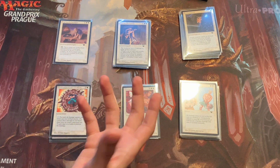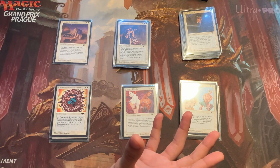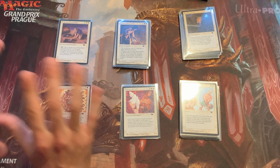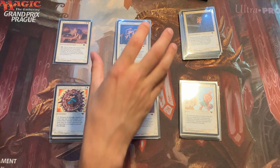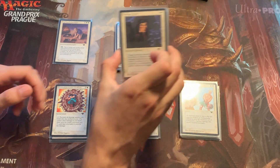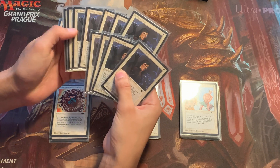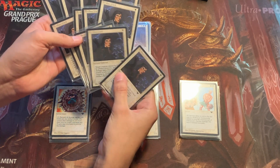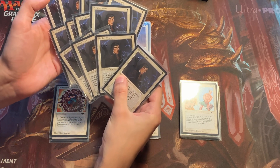The way I want to build this set cube is for eight to ten players. That means with the distribution of the different rarities I will need 12 Argivian Blacksmiths. I will also need 12 Artifact Ward — I do have 12 if I recall correctly: four, four and another four. So I do have 12 Artifact Ward and I'm done with that.